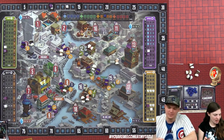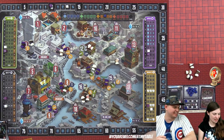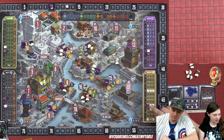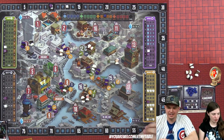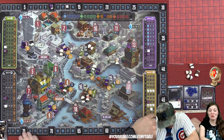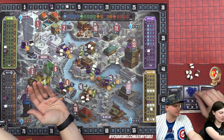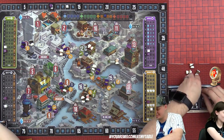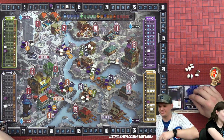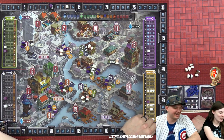Lizzie uses the mad scientist, paying three goods to go up on ingenuity without taking a favor. End of round: Derek earns five goods, Lizzie earns six. They generate demand for the next month — the game is producing a lot of demand as tracks go higher.